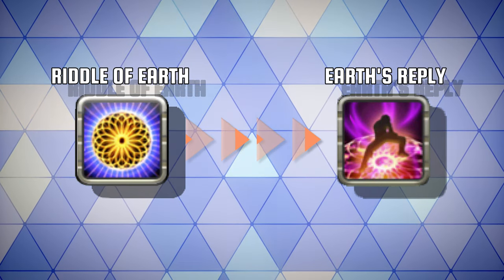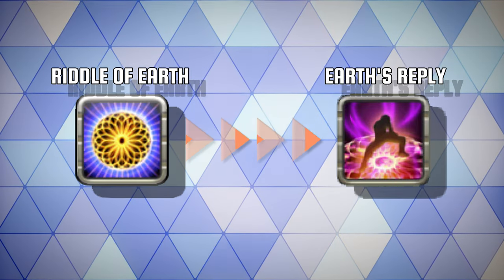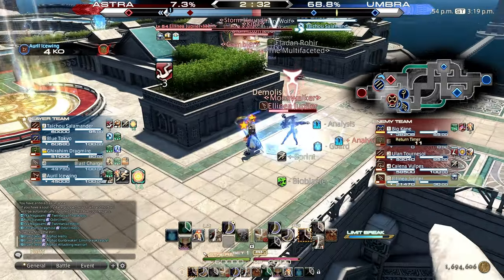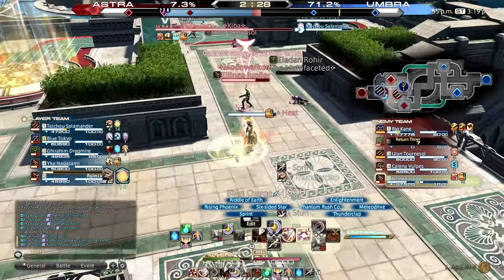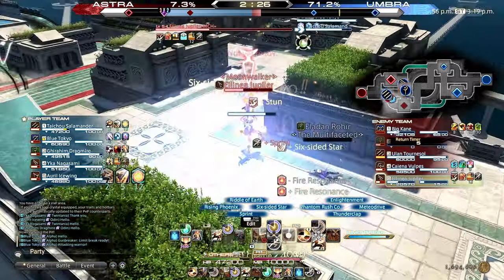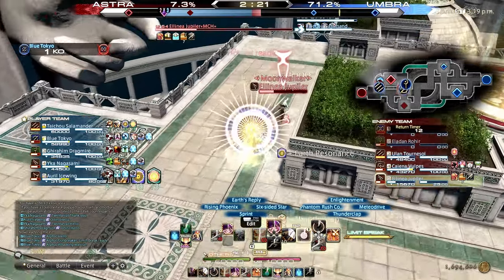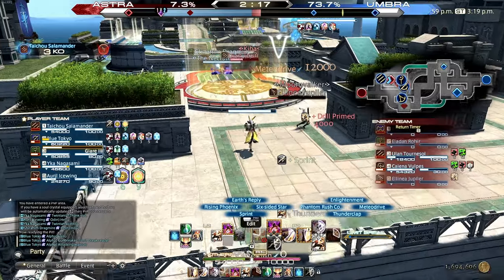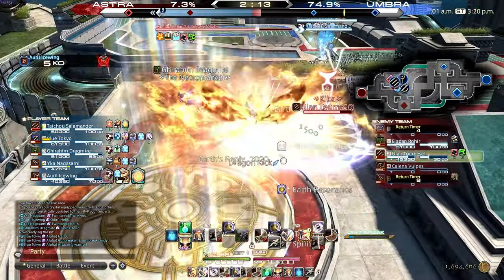You can of course throw Riddle of Earth into the mix during any combo. Following with Earth's Reply deals 25% of the compiled damage you took to your target, and will heal for 50% of that compiled damage. I personally tend to use this more when we are up in a team fight in a battle I know we are going to win. Otherwise I try to use this defensively — when forced to flee, often huge amounts of damage come your way, all while someone chases you down. That extra burst damage and heal can really catch your stalker off guard.